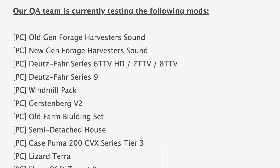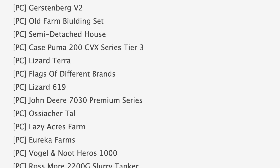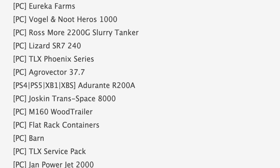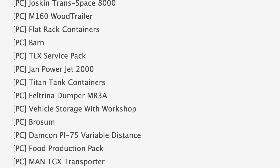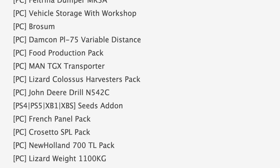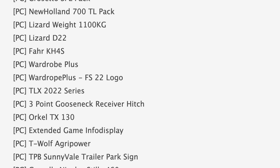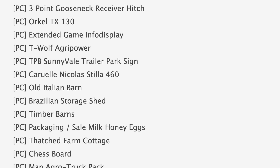Starting off with the mods in testing — it's been two weeks since our last list update. Today we have 79 mods on the list: 62 are in Stage 1 or PC testing, and 17 are in Stage 2 or console testing. Some notable mods in PC testing include Old and New Gen Forge Harvester Sounds, Case Puma 200 CVX Series Tier 3, Lazy Acres, Eureka Farms, Flat Rack Containers, TLX Service Pack, Titan Tank Containers, and the Lizard Colossus Harvesters Pack. Rounding out PC testing we have the TLX 2022 Series three-point gooseneck receiver hitch, Chessboard, and Quick Bail.